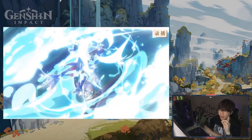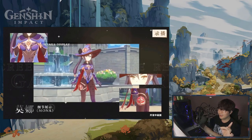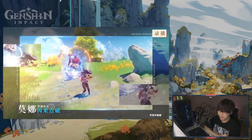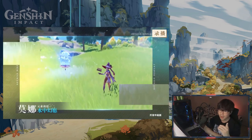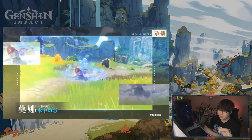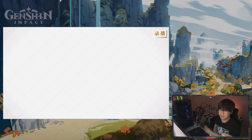They're also adding four new characters upon launch: Qiqi, Sucrose, Mona, and Keqing. Characters now also have a dive attack — this was not in the closed beta, only in the secret beta under NDA. Now when characters fall, they can perform dive attacks, which is a really exciting addition.